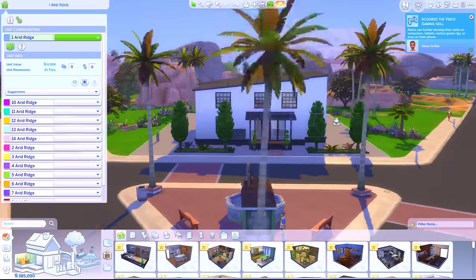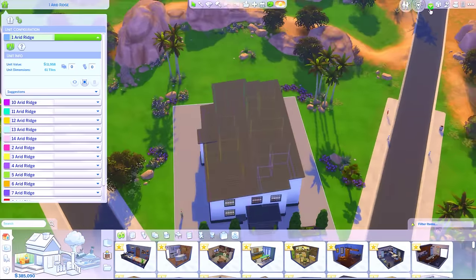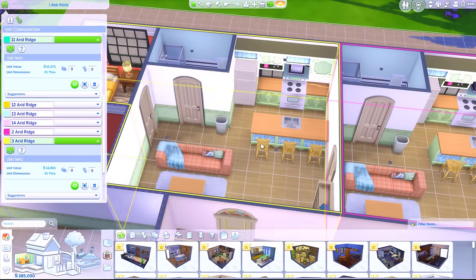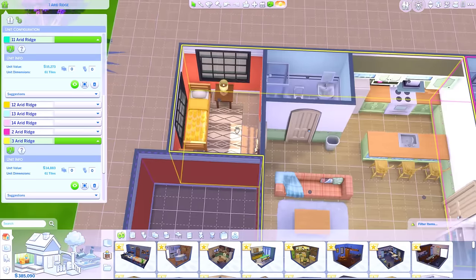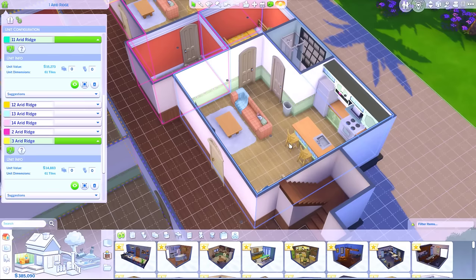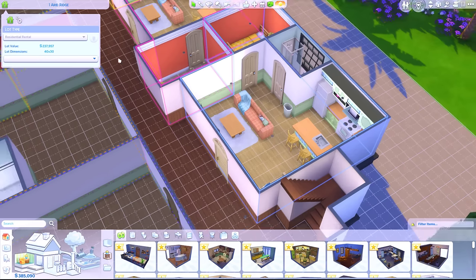All of my buildings look the same. One of them is only one story high just to make sure they equal 50 apartments. They're pretty basic - just a small living area, kitchen, living room, bathroom, and one single bedroom. It's kind of perfect for young adults who've just moved out of home, or maybe students. Just a little space of their own. This property is worth 237,957 simoleons.